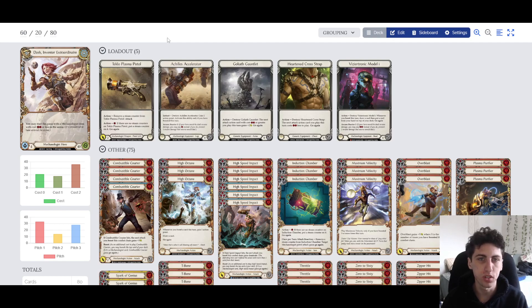Our headpiece is Viziotronic Model I. It has Arcane Barrier 2, giving us a total of Arcane Barrier 3 across our equipment suite - pretty strong against Wizards. It also has the action of destroying it: whenever you boost this turn, you draw a card and put a card from your hand on top of your deck. This lets you sort through your deck as you're boosting - boost away cards you don't want and draw new ones. Pretty flexible armor that does basically everything you need.